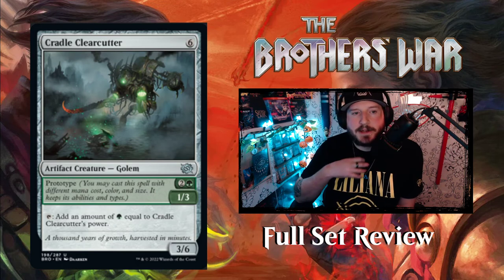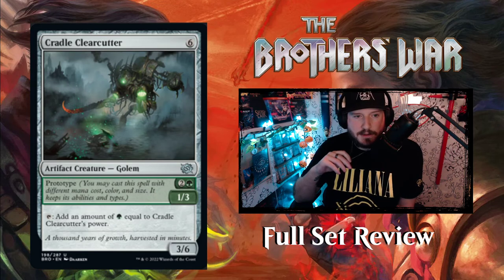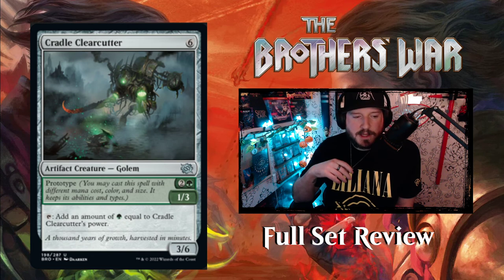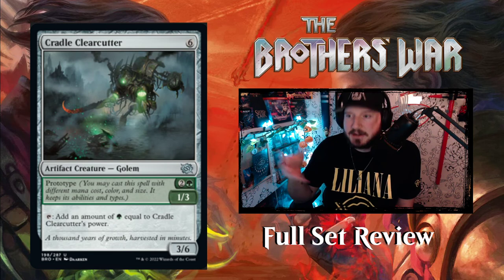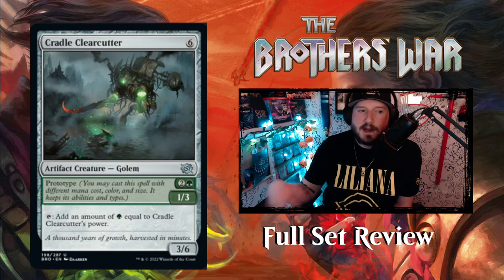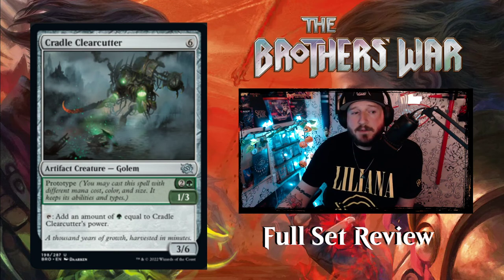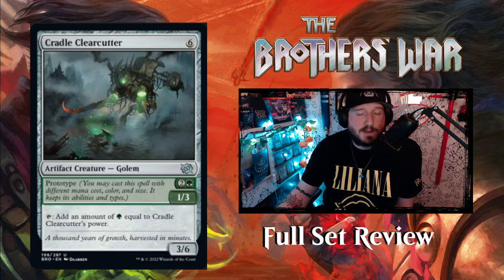Then we've got Cradle Clearcutter — this is a Mishra beast for sure. For 6 mana you get a 3-6 Artifact Creature Golem that taps to add an amount of green equal to its power — so 3 green. Or you can Prototype it for 2 and a green and get a 1-3 Golem that taps to add 1 green mana. Not too bad. I like the modularity of these Prototype cards — I feel like all of them have their place, good early and good late. I haven't been unimpressed with any of them so far.